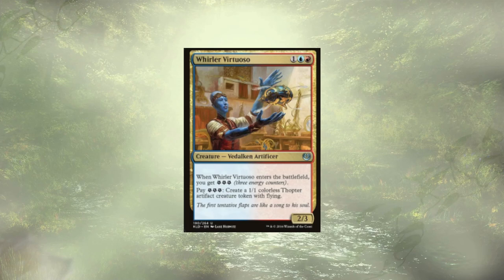Whirler Virtuoso — whenever it ETBs, we get 3 energy. We can also pay 3 to create a thopter. With the right things in play, we're actually able to pop off hard with that ability — basically creating an infinite army of thopters. Thopters fly, and if you have enough of them, you just win. That's not a sorcery-speed ability, so we could just be sitting on that combo. Our opponent passes, we infinitely create 1/1 thopters, attack everyone in the air for a billion each, and win.